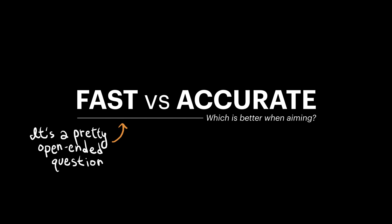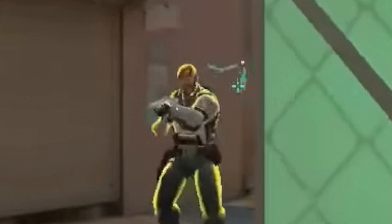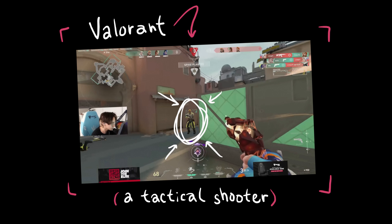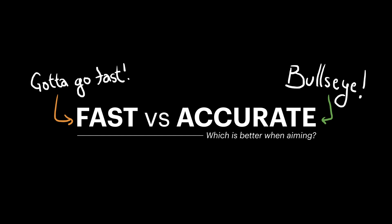It's a pretty open-ended question, so let me give you a specific scenario. You're playing a tactical shooter like Valorant. When you turn a corner and all of a sudden you find yourself face-to-face with an opponent who sees you at the exact same time that you see them. Obviously, the goal here is to shoot your opponent in the head before they shoot you. But here's a question for you: should your aim prioritize speed or accuracy?